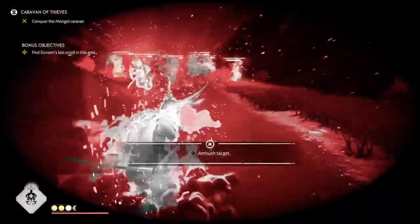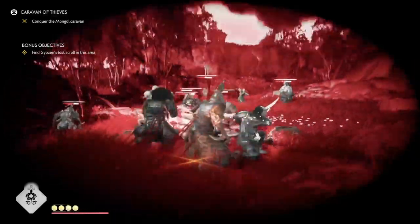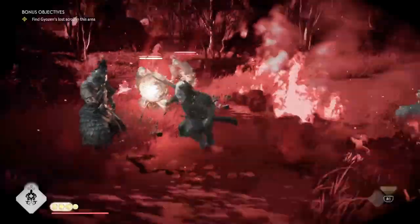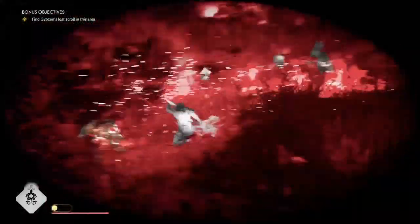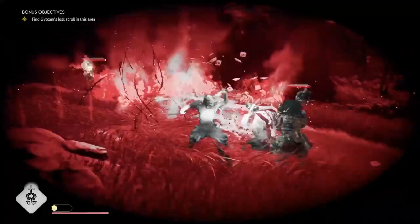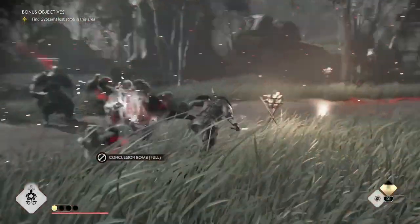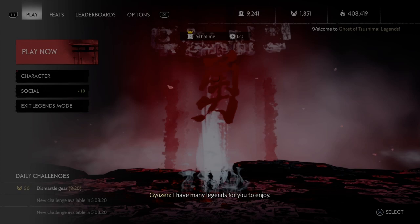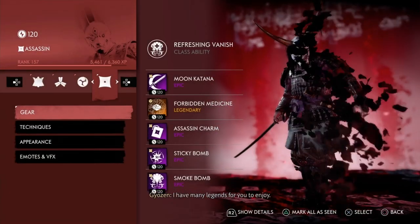Throw your bombs. There you go. So that's double ultimate, Assassin. That's how you juggle with the Assassin.